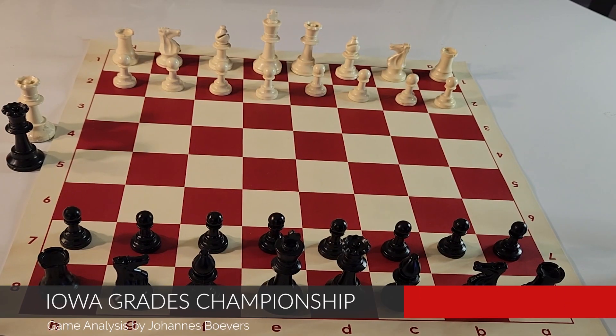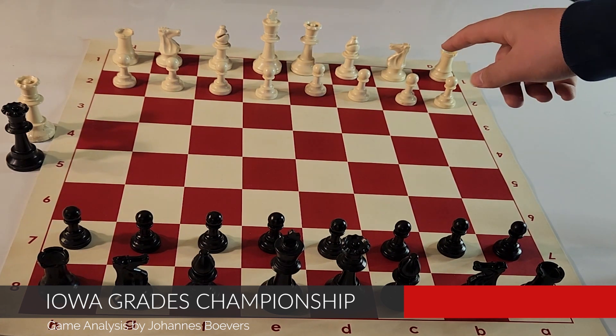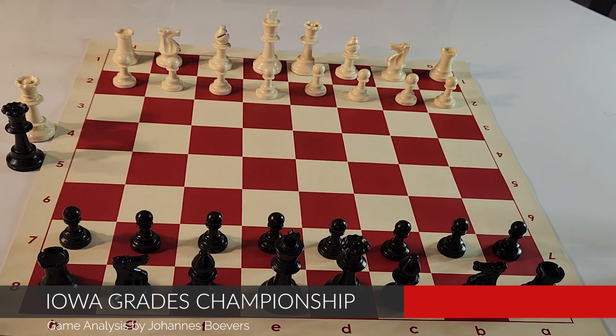Last week I analyzed a game between two chess masters. In this week's analysis, I'm going to be playing through one of my own games. This game was played in the Iowa Grades Championship back in November. I had the black pieces, and my opponent, a student of West High, had the white pieces. He was about 15 or 20 points lower rated than me, so not a huge jump in rating — we were pretty much equal level.